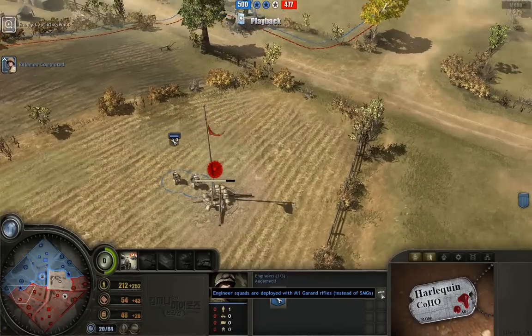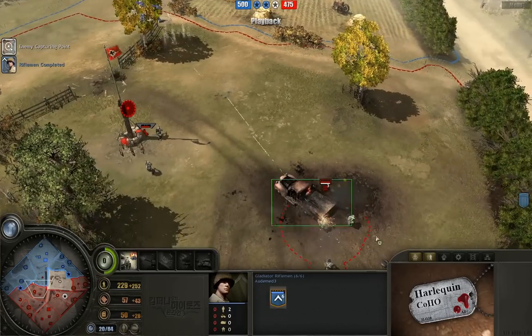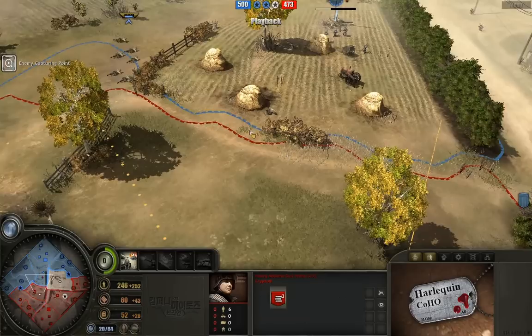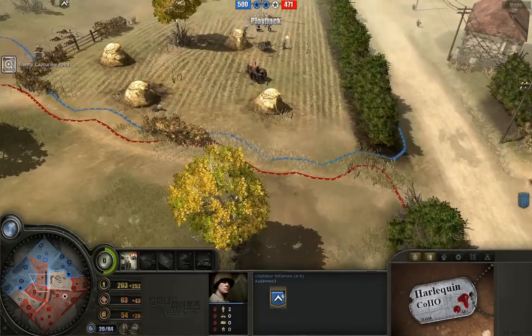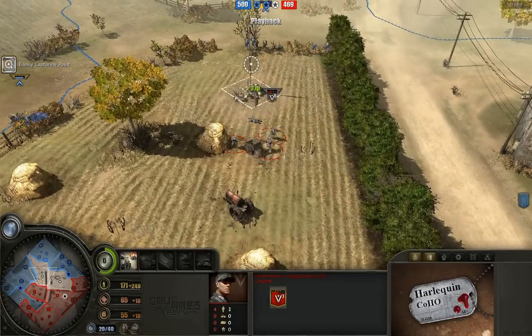The engineers are picking up a point — note they have single rifles, a useful army item. The HMG team is drilling away at a truck in front of it. The Gladiator Riflemen try to provide cover, though I'd like to see them moved up a little to better support the Katzenmeyer Volksgrenadiers, who have taken yet another casualty — three remaining.